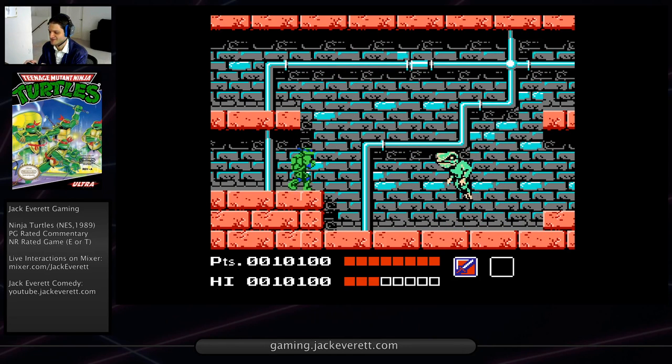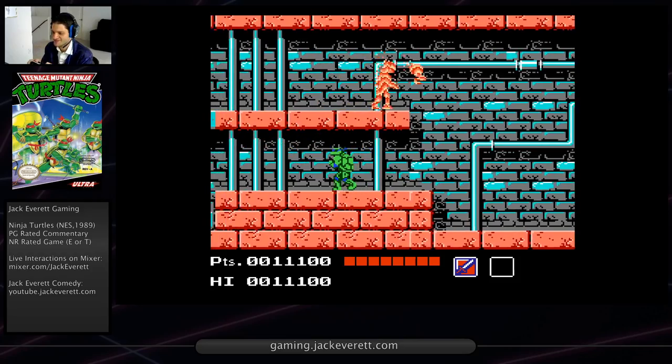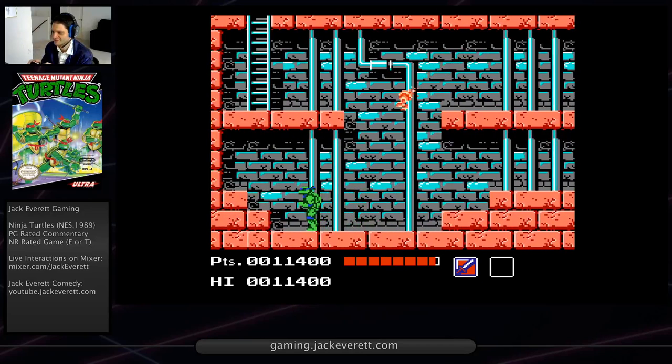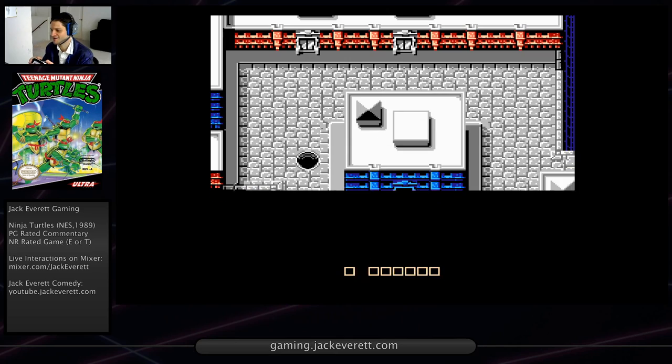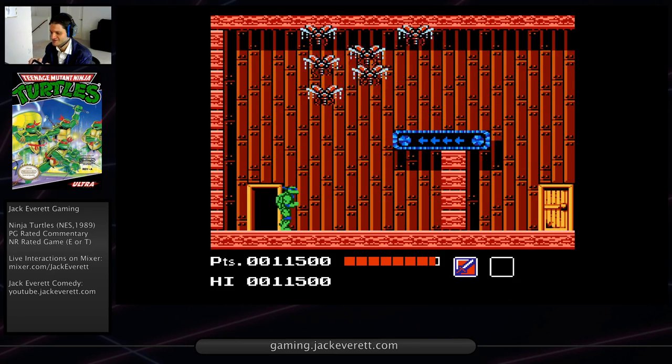So the first boss fight - if it's the frog, it's really easy. Just stand right here and you just attack him. This would be faster with Don, but I use Leo as my primary character because Leo has a much better attack. His attack covers a really wide arc that's both in front of him and a little bit behind him, and that's why I like Leo as my primary character. A lot of people say Don is OP, but Don's attack is actually not very good.